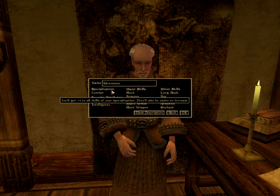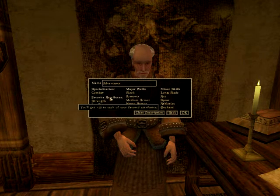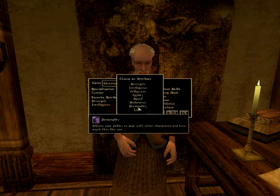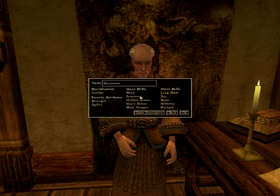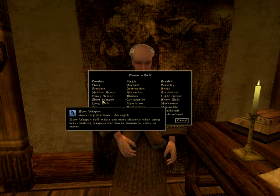Our class will be adventurer. Our stats — it's very important to get the right attributes. We don't actually want strength that much, but we will take it, and we will take agility. Major skills: what do we need as a one-handed fighter with shield? Block. Armorer — I think that would be better suited for minor skills. So we should take blunt weapon.